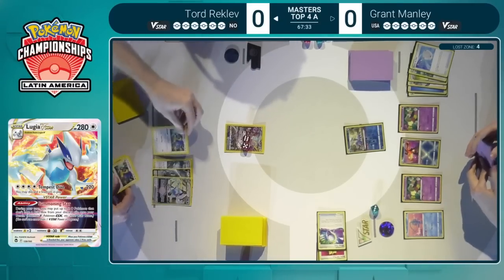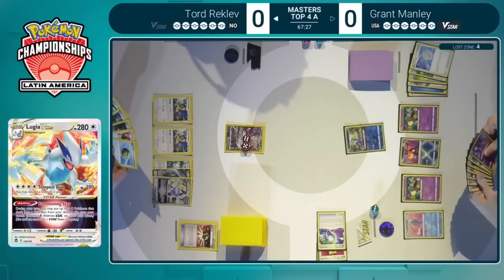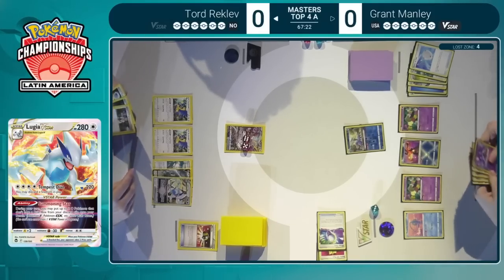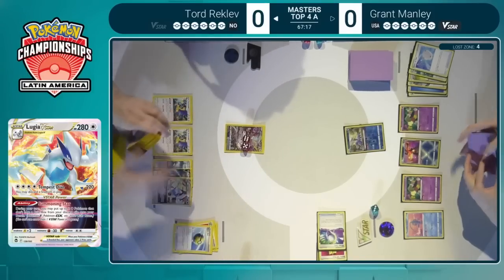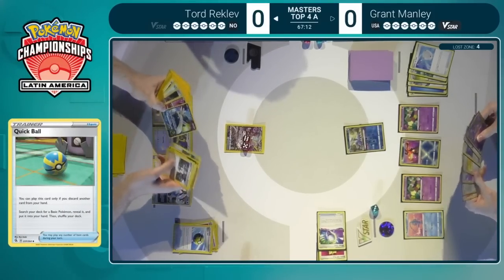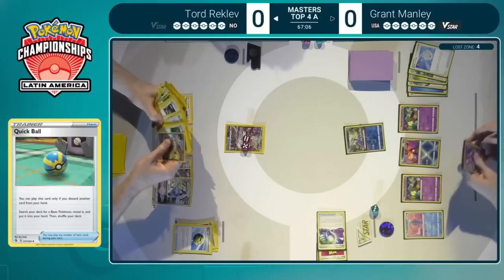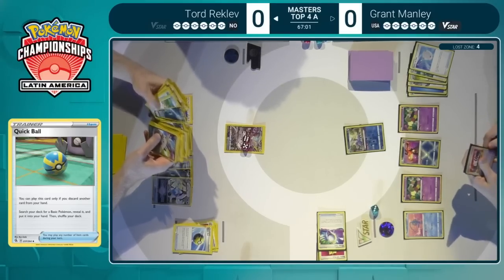Something very peculiar about Grant's play last turn — he did bench that Manaphy, playing it extra safe in case of a Raikou, but Tord does not in fact play that Raikou. So that really shows how, despite being one of the most watched players at the event, you can't always know. And that also shows the level of preparation and thought that goes through Grant's mind — he's trying to compensate for every possible thing that could give Tord an advantage.